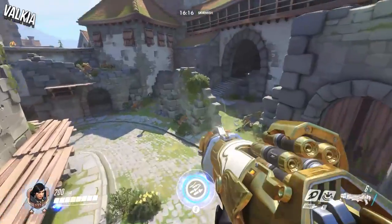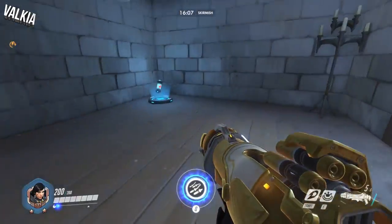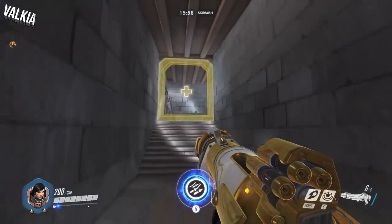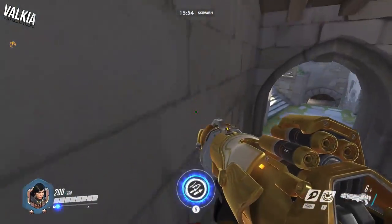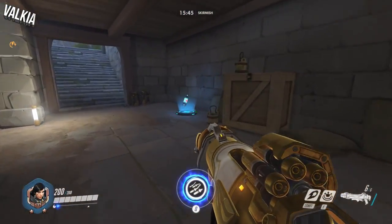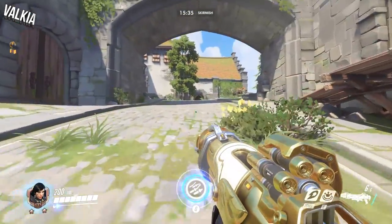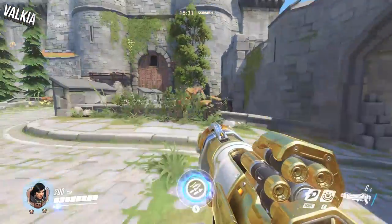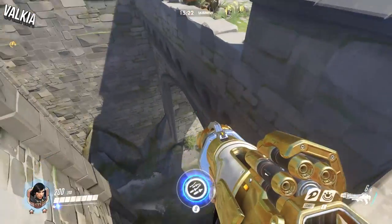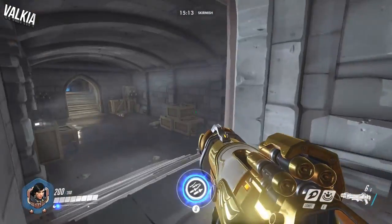Going back up, there's a 75 health pack going up to the defensive point at the top. Dropping down the other side — this is the defensive spawn, where I spawned at the beginning. This is the first point that the defensive team spawn from, where they'll respawn if the attackers haven't captured the payload. Running down here back to the 75 health pack, then the two 50 health packs. Coming through underneath the bridge where it's going to be heavily defended. As Pharah in this area, if I'm in trouble I can fall off, fly underneath, and I've got a couple of 50 health packs just on my left if I get into any trouble.